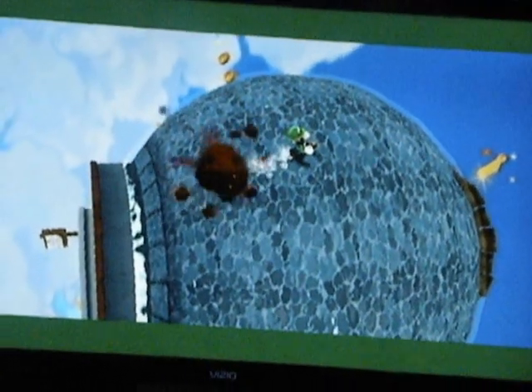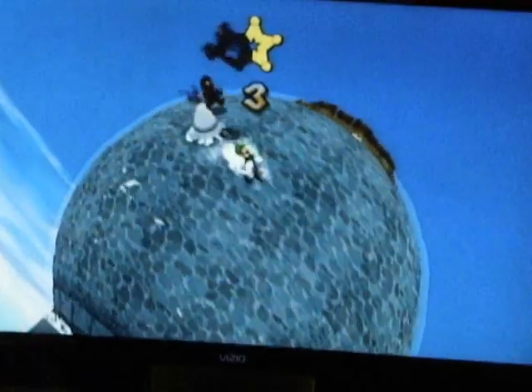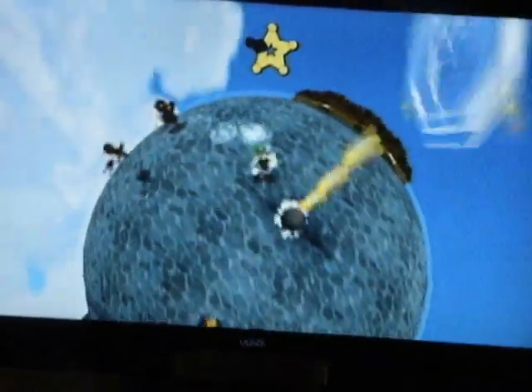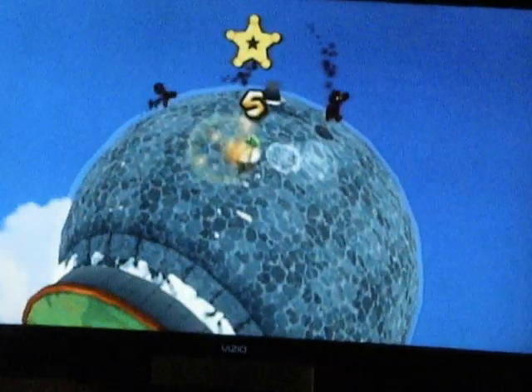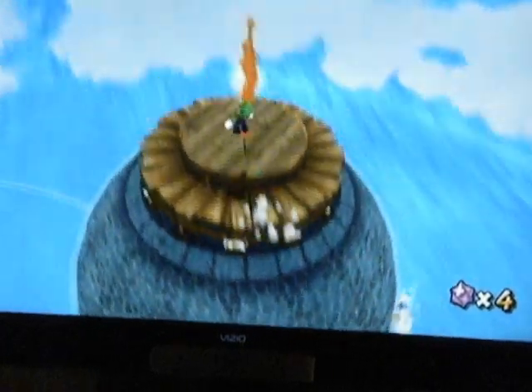Now, the game is going to warn you of the cosmic clones as soon as you touch down. They're going to start chasing you around, so you've got to not repeat your steps because they keep coming continuously. Actually, there's just three of them - enough to kill you. You're going to find all five star chips. They're going to disintegrate into star bits to collect if you wish. The comet coin is also here if you don't have it.